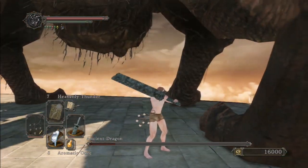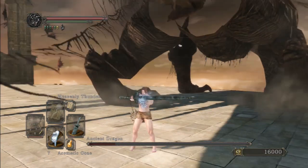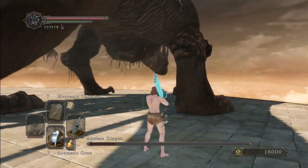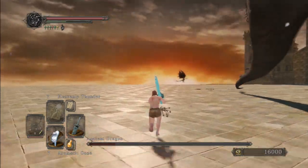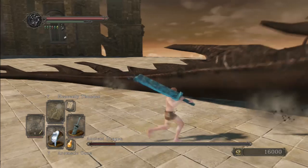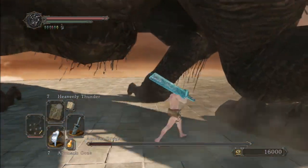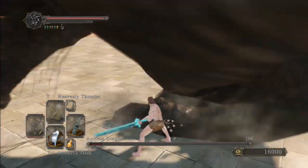I would suggest that the optimal place to stand is right about where I am now — between his hind legs, equidistant from his feet — because it gives you the most time and room to avoid his attacks while giving you the best access to his weak points. He is vulnerable to most damage types other than fire. Fire will still damage him but not optimally, so I recommend magic, lightning, or plain physical. Dark works fine too.